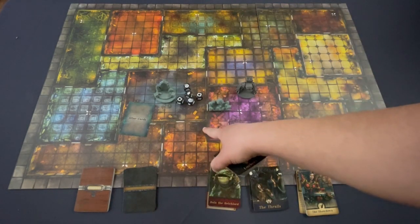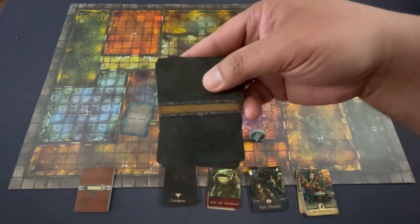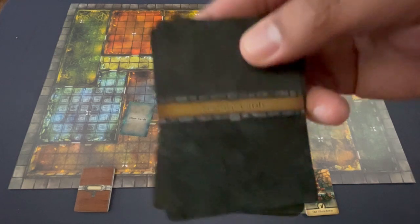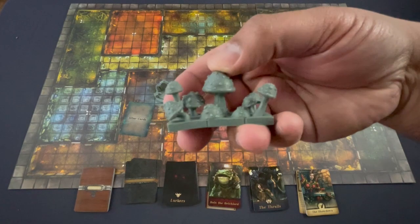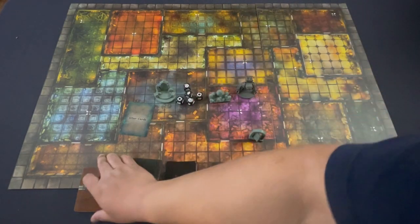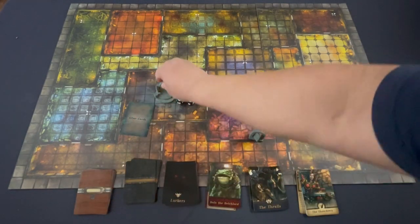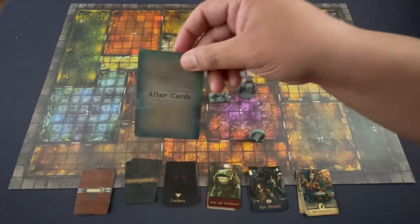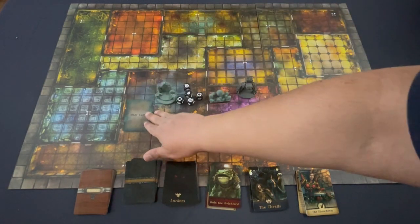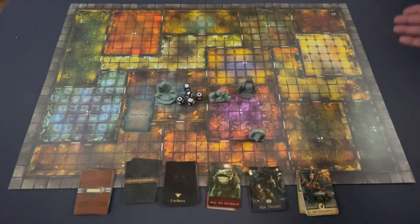You also have a feature deck, which will generate the room features that Alter Quest is famous for — in this case I have the mushrooms right there — a search deck for when you're near something, and eventually you're going to hit the altar, which will have its own altar card. I'm showing you all this stuff from the main box of Alter Quest so we can contrast it with the Ruins of Ark and Spire.